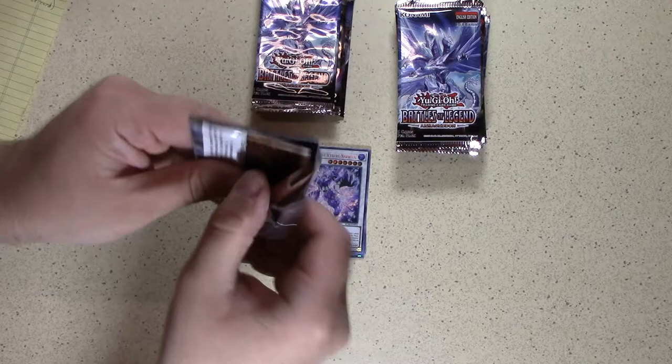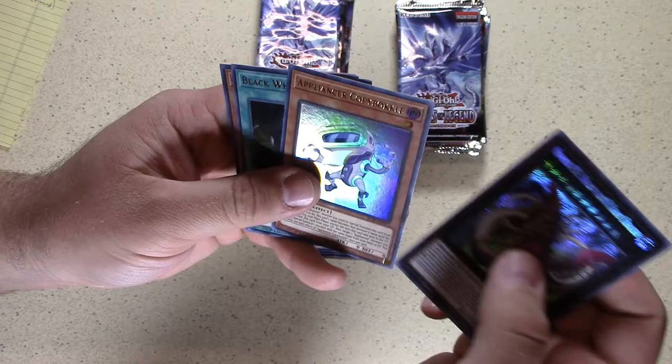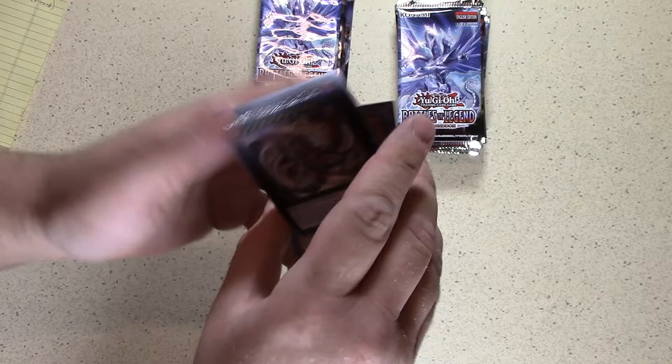Pack number two. Number C92 — Heart Earth Chaos Dragon. Pretty cool looking. Appliancer Copybuckle. Love the names on some of these. Galaxy Worm. Invoked Caliga.